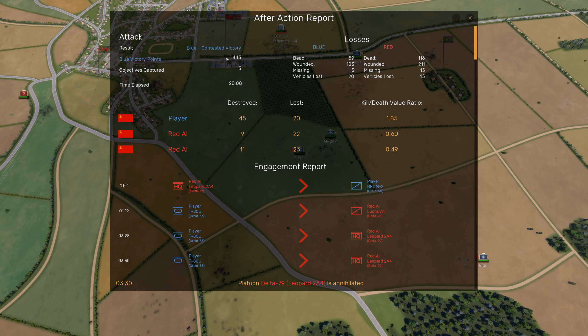There we go — end of the game. It says 'Objective Completed'... did we win? Blue result: Blue Contested Victory. So we won, but only just — a minor victory by the looks of it. We got 443 victory points, three captured objectives, 59 soldiers lost, 116 destroyed on our side, and 103 wounded versus 211 wounded on the red side, five missing.